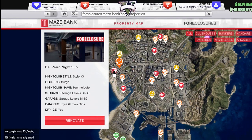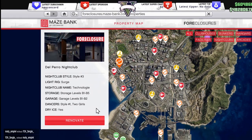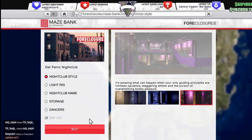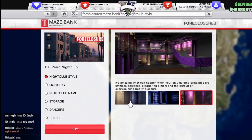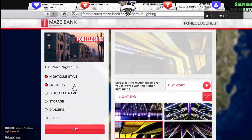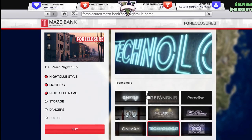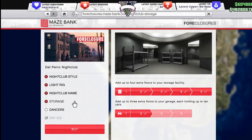You should buy the nightclub closest to your other businesses and your motorcycle club. When you buy one, the style is up to you — every different style costs a different amount. You also have light rigs; I personally like this one the most so I bought it. You can also choose different nightclub names — I just like this neon sign the most, but it's completely up to you.